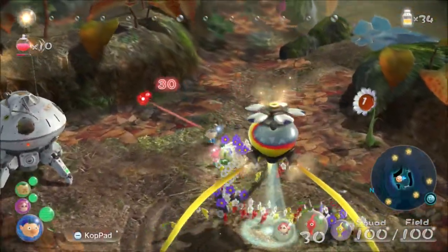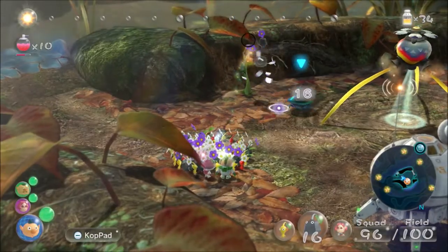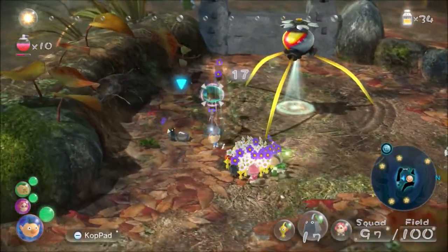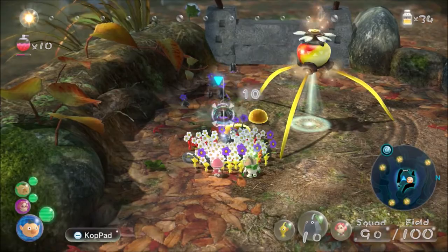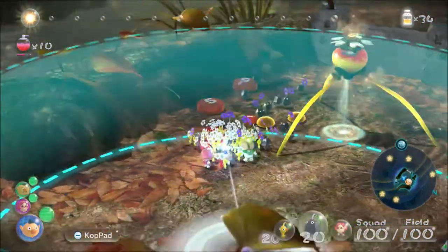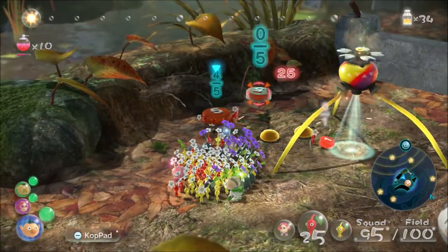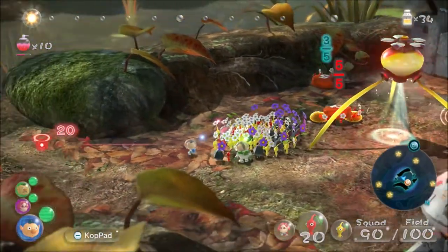We're going to take a load of Pikmin — we need a load of yellows today because we're going to be doing some electrical tasks. There's an enemy here; I always forget the name of him. He's in all the Pikmin games and he basically just drops things when you hit him. I'm just getting him to put in the Piklopedia, because I'm going for all the Piklopedia entries — it's a 100% completion.